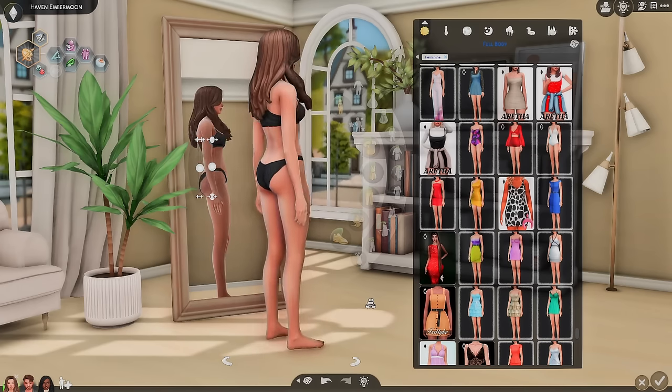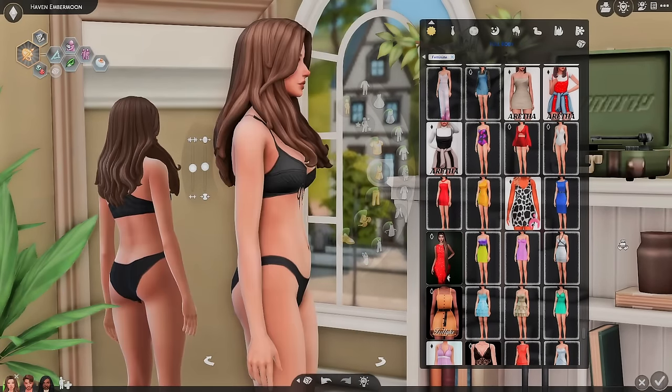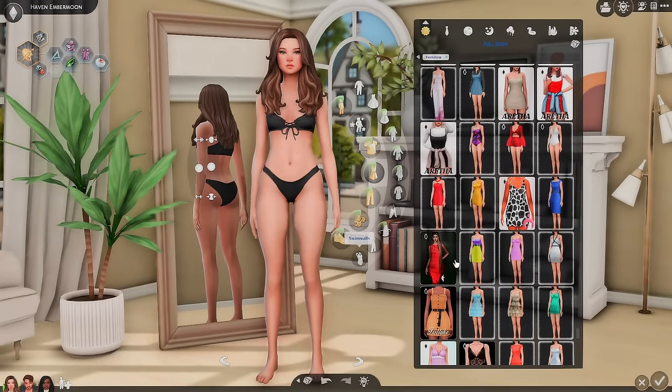Next up, we have my default underwear. I use this and I love it. I believe this is by a creator that deleted all their stuff, but someone has re-uploaded it — the link will be there. I have never looked back since I got these and I can't even imagine using the default anymore. It seems like such a small thing, but I just much prefer this. It's more realistic to me, it just looks better when you're dressing your sim. It's so cute and it's just black.